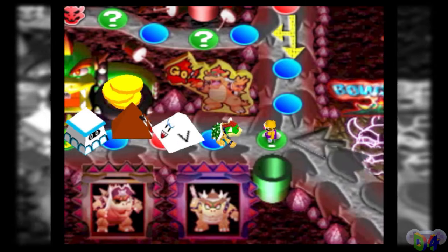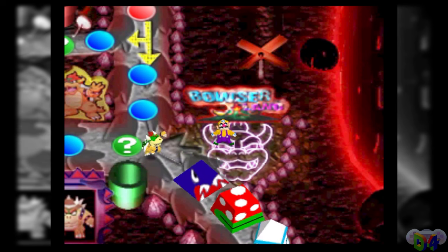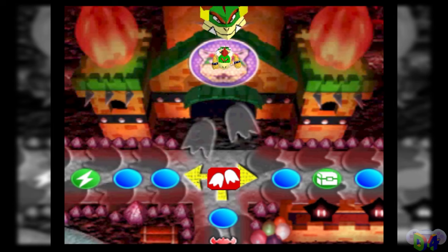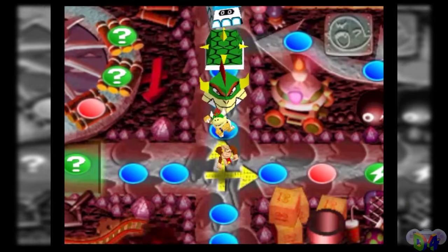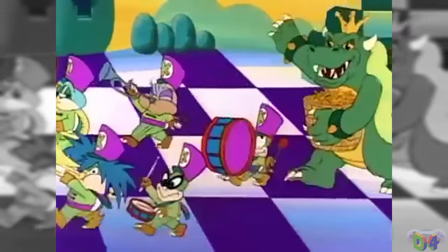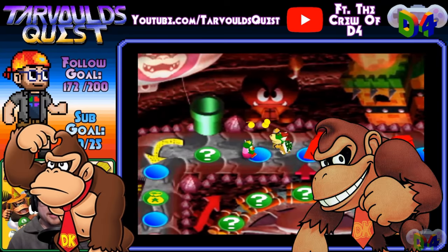Every 5 turns, a procession celebrating Bowser's greatness will tear right through the board, dragging any players caught in the parade's route back to start. Additionally, players finding themselves part of the parade will lose 2 coins per space they travel on their way back to go. It seems just to add to the pure chaos, but not only can it be planned around, it can be manipulated.